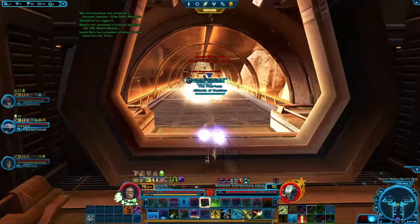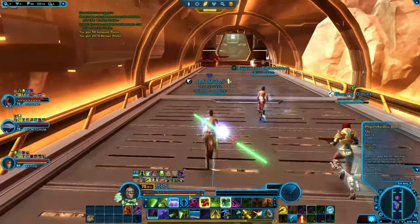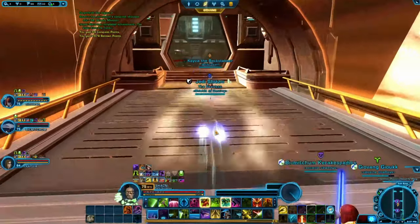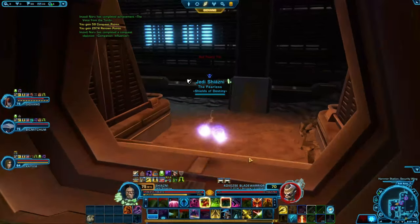What really helps with this flashpoint is if you have two players that are able to CC — in other words, do crowd control — because then you can CC a lot of the NPCs and just continue your journey onwards. As you can see, we put that guy to sleep and everybody just runs through scot-free.